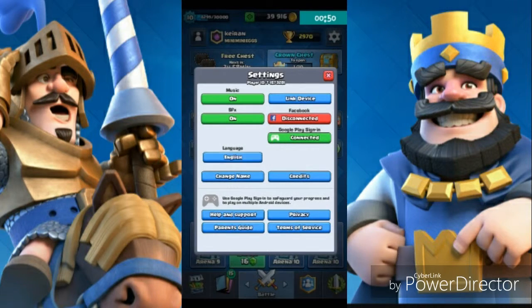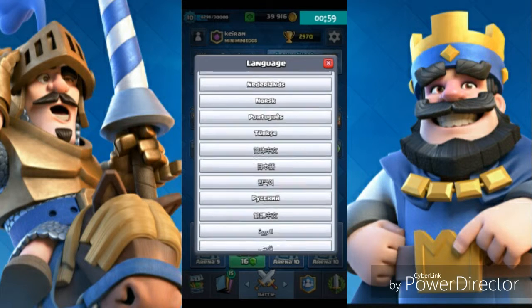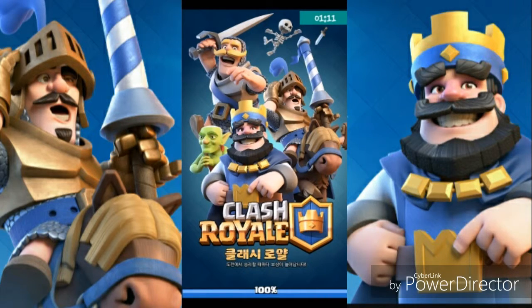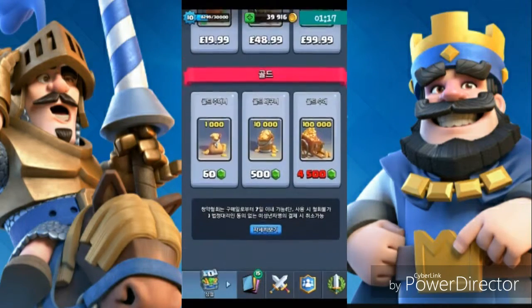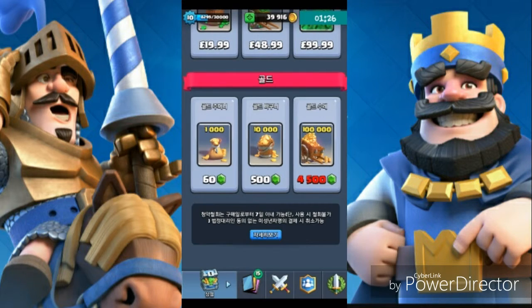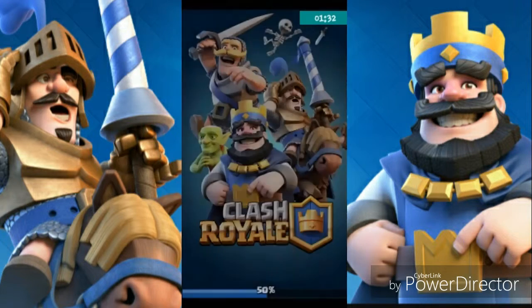If you go to the language settings and go to the one right under Türkçe, press OK and load up, it should look like this. Then you want to go to the shop, and if you go to the very bottom of the shop you'll see you have this secret button. All the secret button does when you press it is just open a help line — so nothing much. Let me quickly change Clash Royale back over to English.